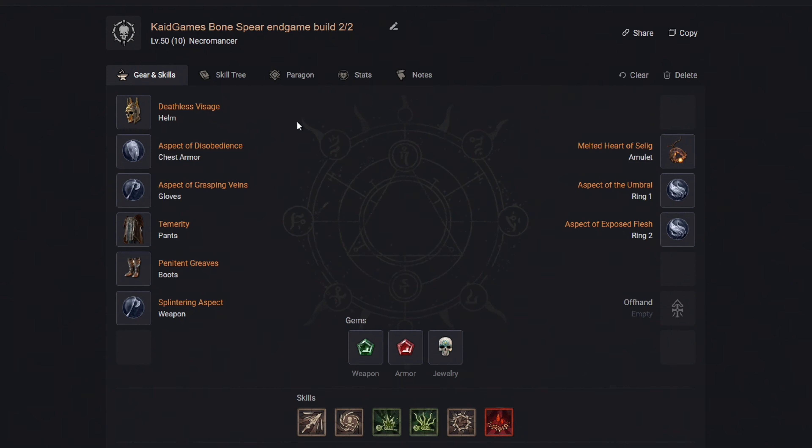Another major feature of the Paragon Board are the Glyphs, which are inserted into sockets and provide massive bonuses that scale with your stats. You can level up your Glyphs by successfully completing Nightmare Dungeons. Here are my top 6 best ones: Exploit, Combat, Diminish, Turf, Closer and Control.